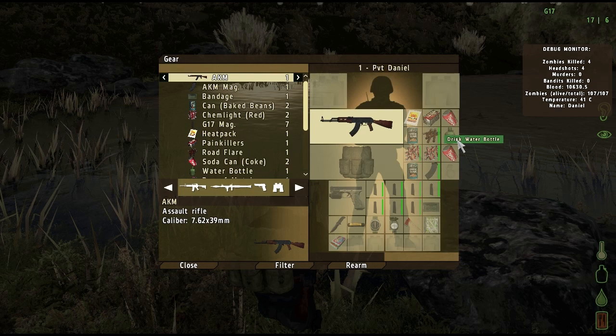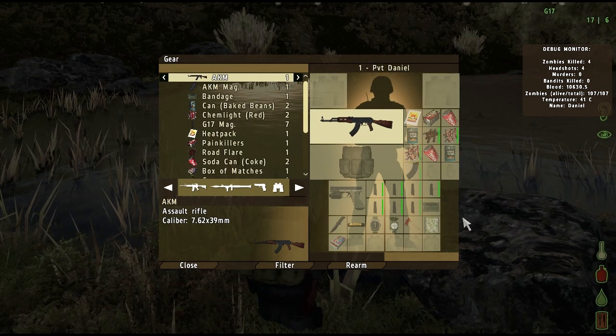To drink from the canteen or to drink a soda, open your gear menu, right-click the item and click drink.